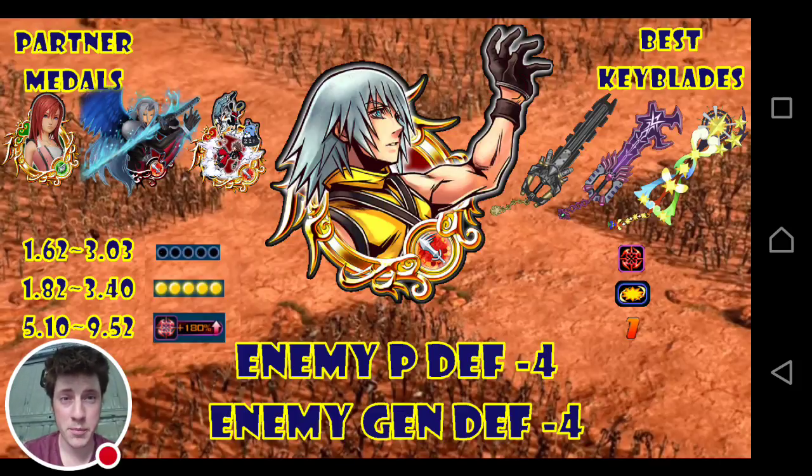Obviously it's an upright power medal with a pretty decent multiplier. With zero dots it goes from 1.62 to 303 — the lower number is when you have pretty much no HP, and the higher number is when you have full HP, which you should be having just about all the time. With full dots but unguilted, it's a 3.40 multiplier at max HP, and if you're able to guilt it to 180%, it's going to be hitting with a 9.52 multiplier.